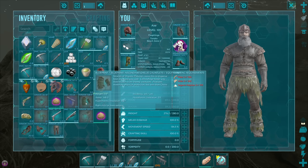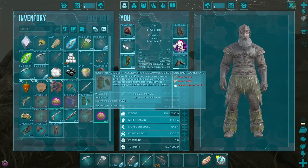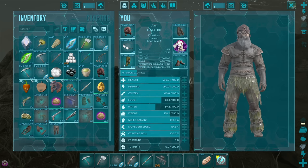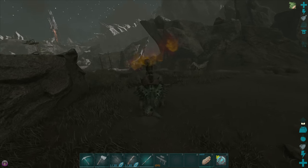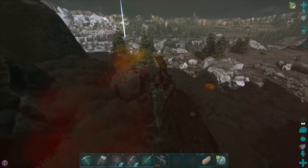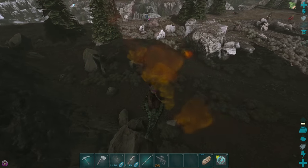I could probably make some hands. I don't have the Organic Polymer on there but I can make them. All we're missing is a decent chest piece and we're pretty much sorted. Hell yeah. Alright, let's make our way back home.